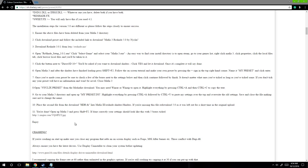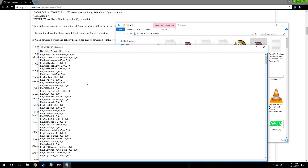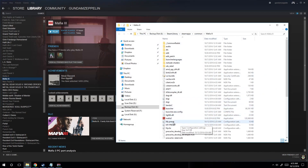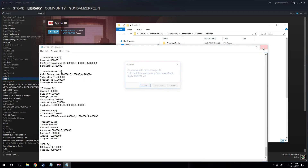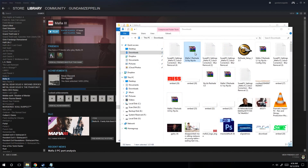Now our next move is to go to where you downloaded the most recent version of 5.1 — the zip file. You're going to have the notepad pop up. Press Ctrl+A to select everything and then Ctrl+C to copy. Now go back to your Mafia 3 directory and open up your preset file — whatever you called it — highlight everything by pressing Ctrl+A, then paste over it by pressing Ctrl+V and save it.